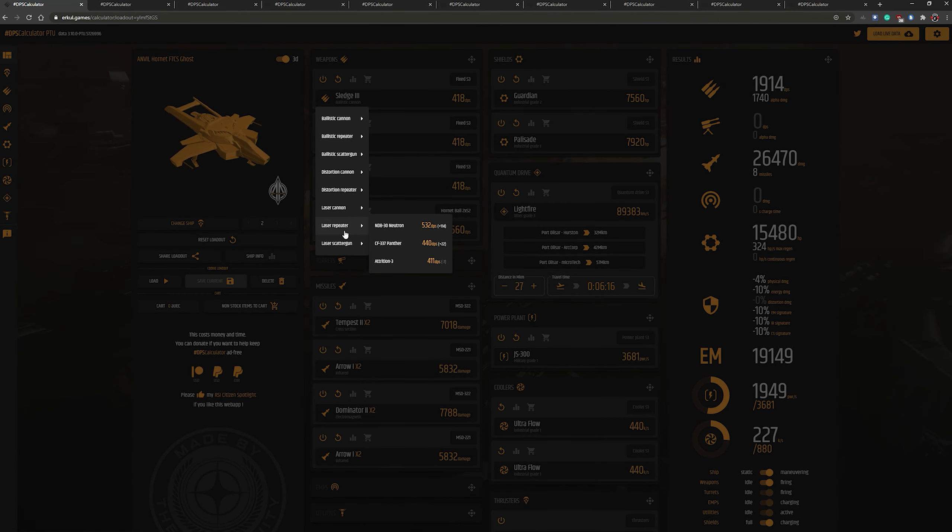Or conversely, maybe you want to really sap a target's shields — you might want to use sucker punches. Or maybe you want a cannon but just want to be able to hold down the button. You've got neutrons that do quite a bit of DPS. Also keep in mind we've got altered here, so it's double the amount — you kind of got to split that in half. It just kind of depends what you want for your damage.